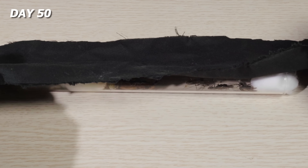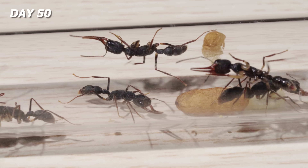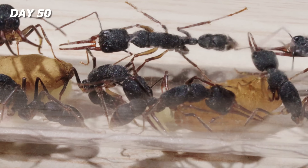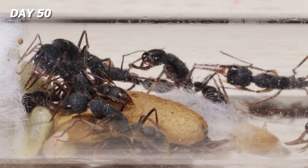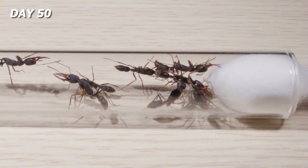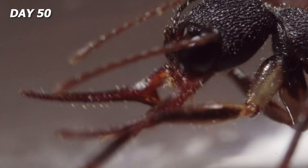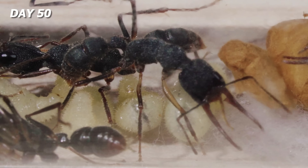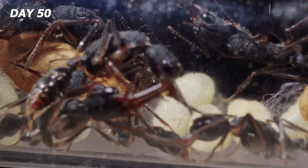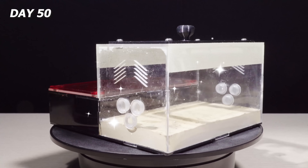Day 50, the colony has a total of 11 members, including two queens and nine workers, along with other eggs and larvae. Pupal casings have also appeared in the test tube. Compared to other species, Harpignathos venator has a slower rate of reproduction and maturation for its first brood — typically, after 30 days, queens of other species have already produced a large number of worker ants. The test tube is getting seriously cramped, so I gave them an upgrade.